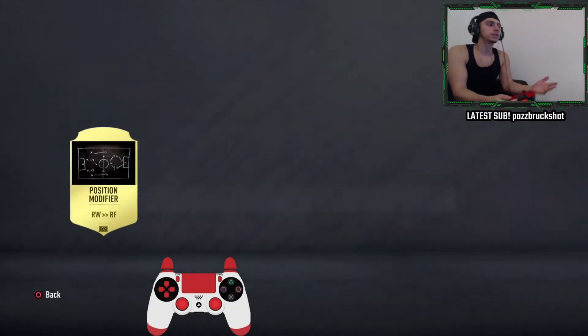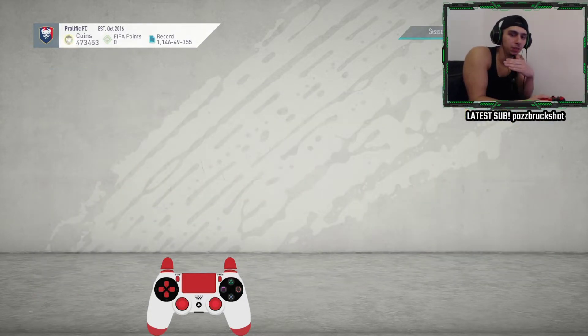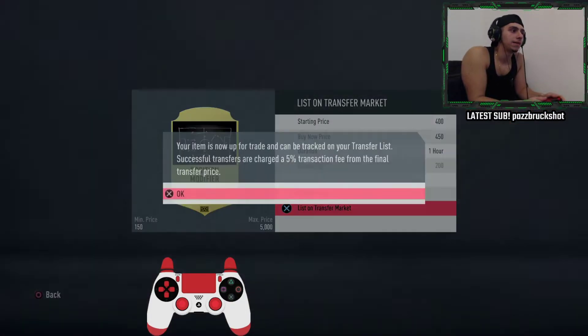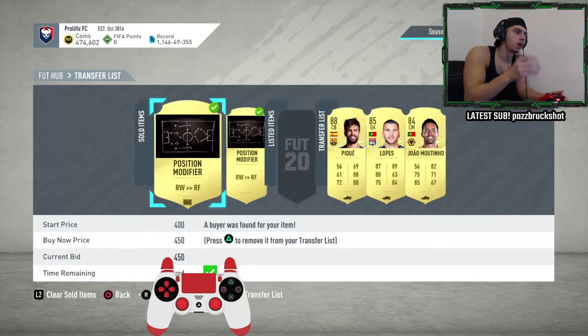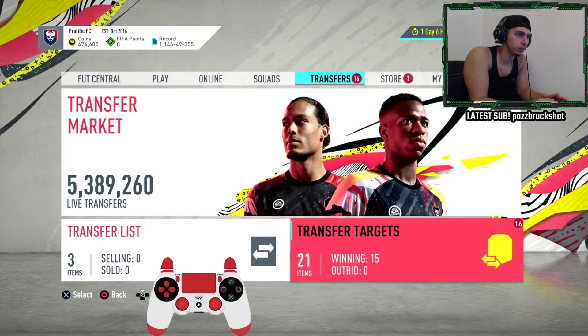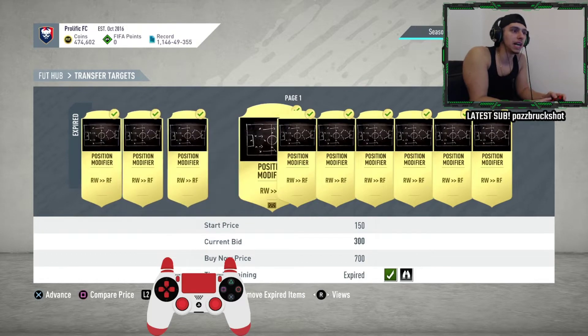I'll just sell some of them to show you that what I'm saying is actually true. We list that for 450 — 250 coins — and it took seconds. 50 is the max you can have in your market so you just mass list all of these. Let's put that one for 450 as well — and they should be sold instantly, which they are. They're both gone for 450, so that's 500 coins basically off those.